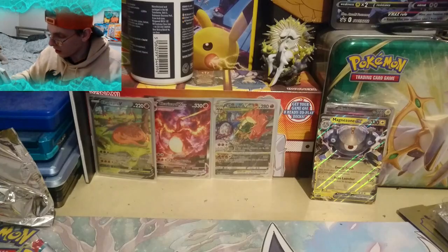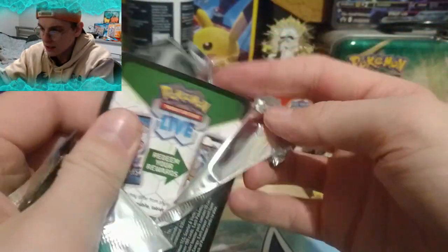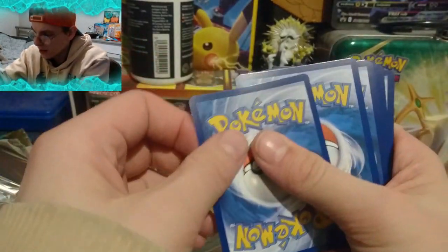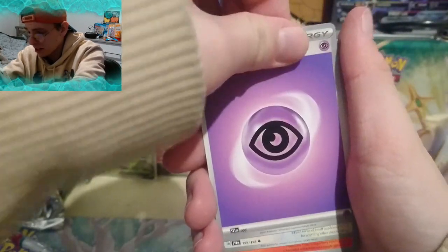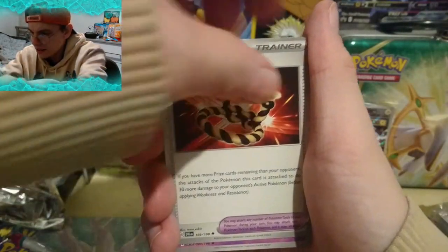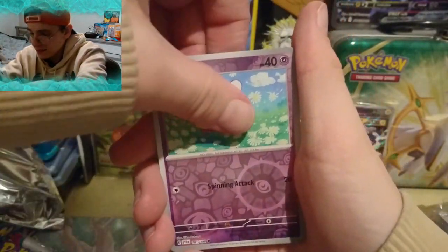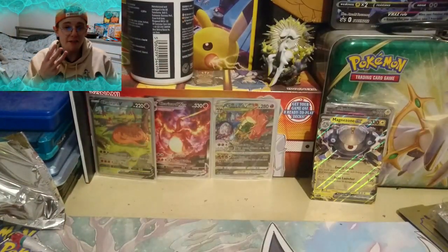What a gorgeous card — I know not a lot of people like EXs but I am so happy to see them back. Look at that glitter, it looks so good. Scarlet and Violet Pokemon cards have gone up to another level. We have 4 packs left, 4 more chances to hit some amazing stuff. Psychic Energy, Le Chonk, Sharpedo, Starly, Tarantula, Defiance Band, Drippling, Nest Ball, Flittle, Ralts, and a regular holo Indeedee. Three packs left.